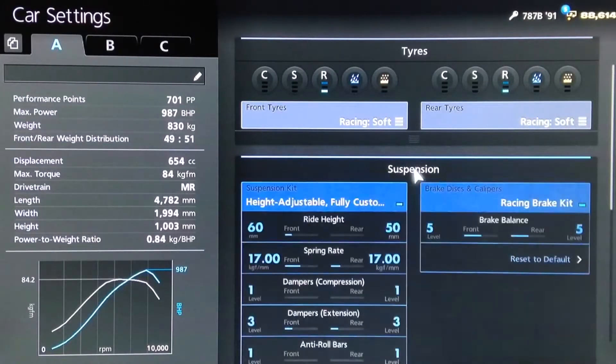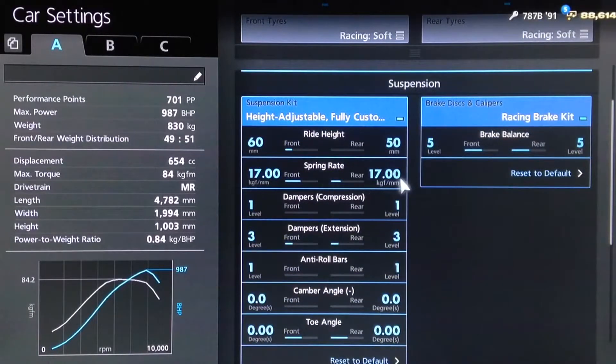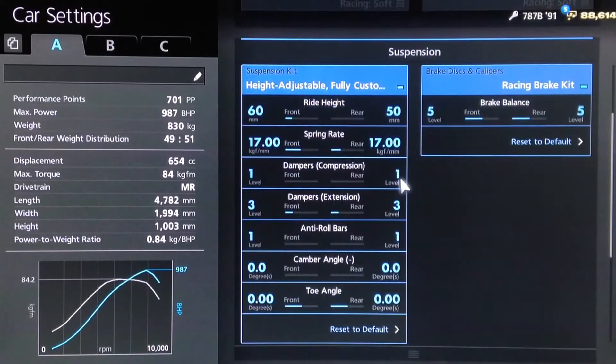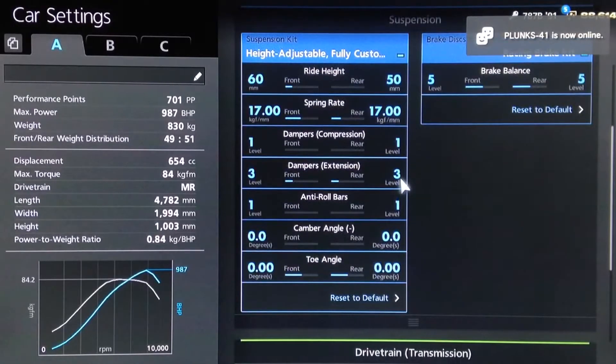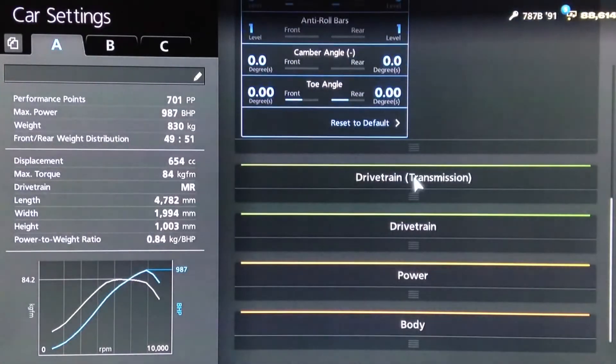You want your racing soft tyres. For suspension, we've got the ride height very similar to many of these other updated tunes — ride height as low as possible at the back, 10mm higher at the front, springs on 17 front and rear. For dampers: 1 on compression, 3 on extension, anti-roll as low as possible, camber and toe neutral.